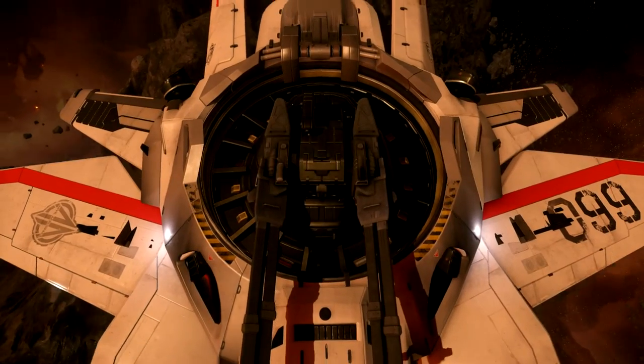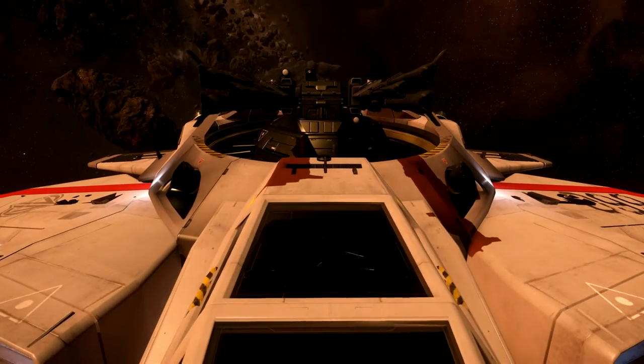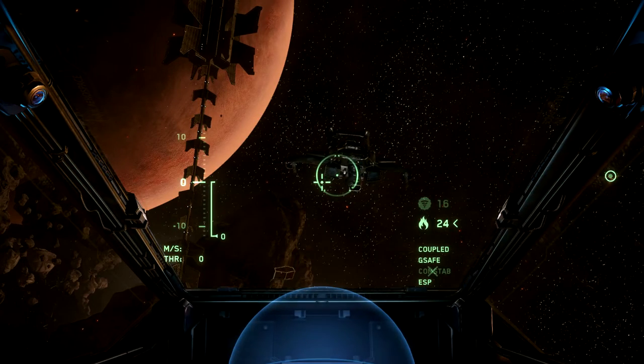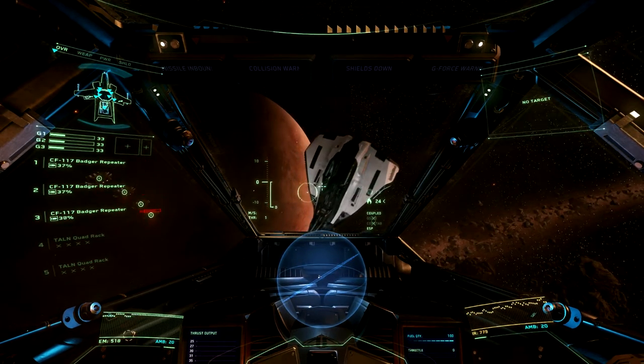The CF-117 Badger is Klaus and Warriner's second entry in its laser repeater lineup. Combat testing once again was performed on our Anvil Hornet and Aegis Avenger, with default shields equipped.